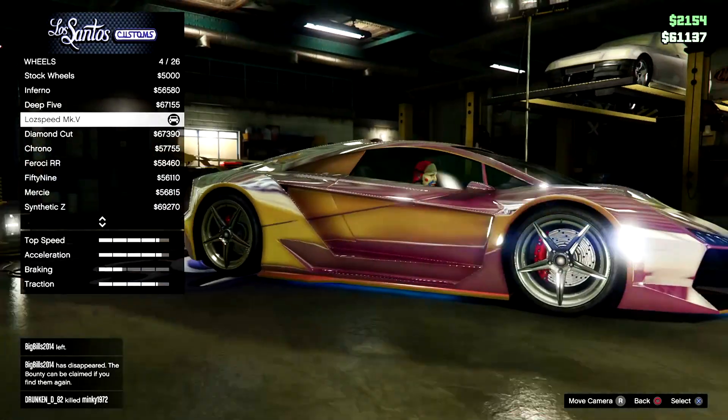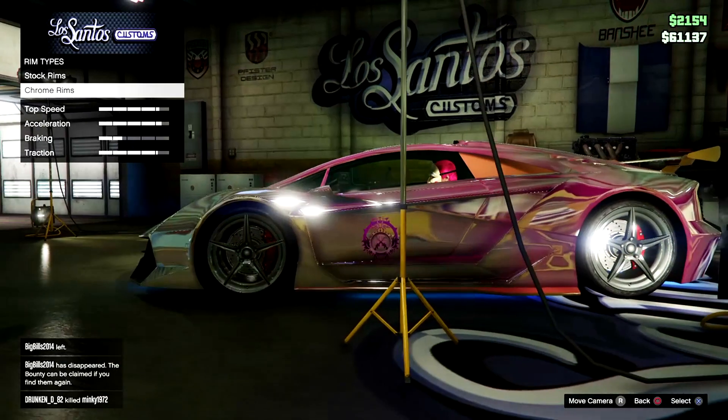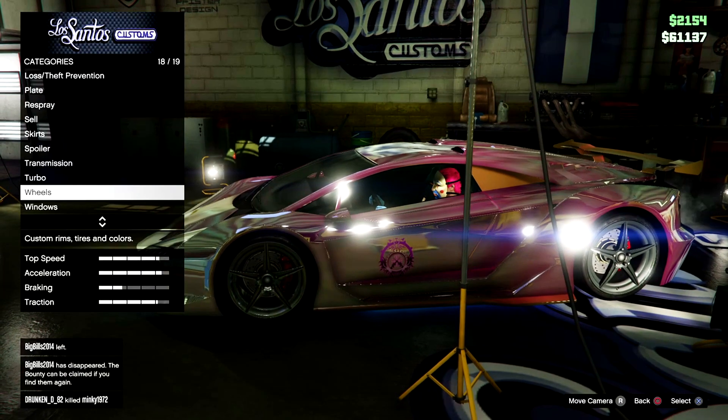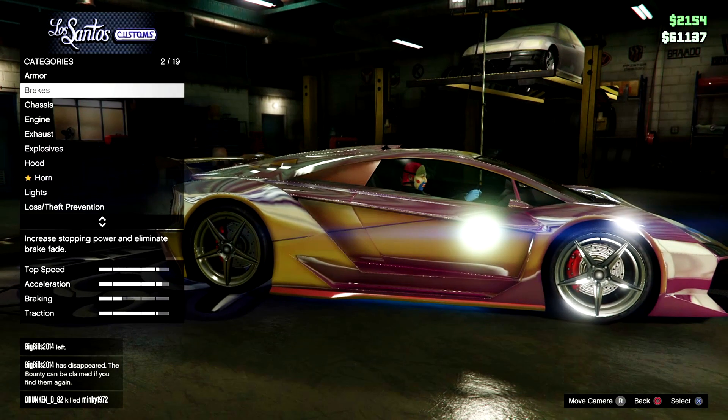For the custom rims you want to go chrome, sport, and then the Loz Speed — it's the closest you can get. I spent a good 20 minutes looking through them all and that's the best you can do. For windows, you don't want any tint on them — just keep it clear. It's totally optional to you but the most accurate is just clear.